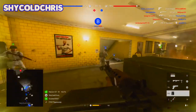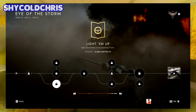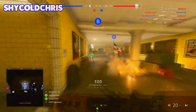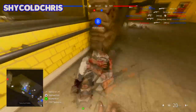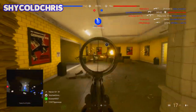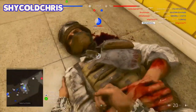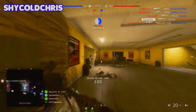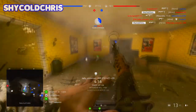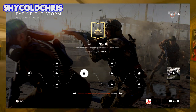The bottom assignment requires you to spot 25 enemies using spotting flares. This pretty much explains itself — just make sure to pick up ammo frequently as you'll run out of flares quickly. I'm pretty sure it's only one flare per life, so be on the lookout for ammo stations and ammo boxes.